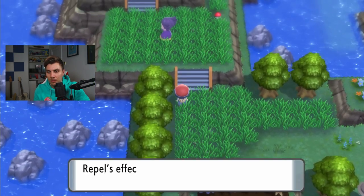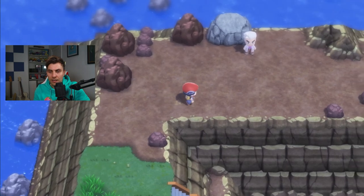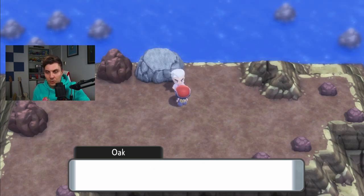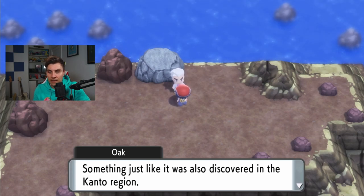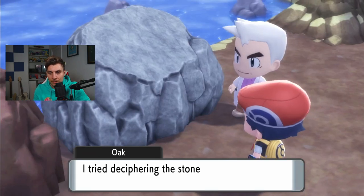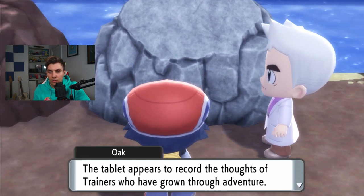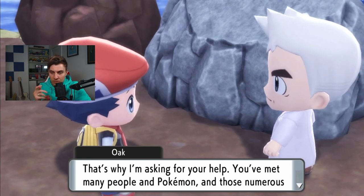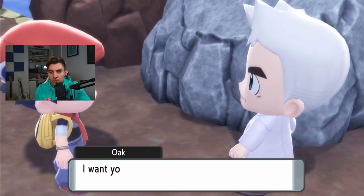We want to make our way up to this area where Oak is. Once we arrive, Oak says: 'It's good to see you. Without further ado, I'd like to examine this stone tablet — something just like it was also discovered in the Kanto region. I tried deciphering the stone tablet's engravings; it appears to record the thoughts of trainers who have grown through adventure. That description would certainly apply to you.'